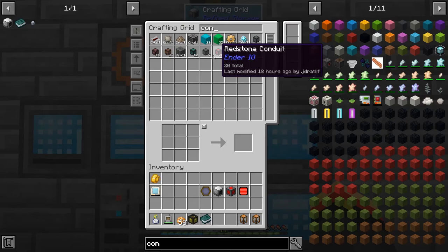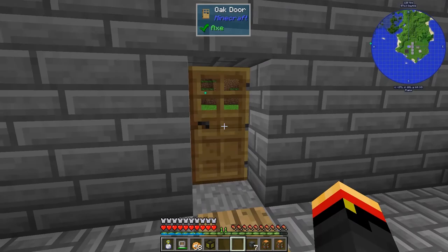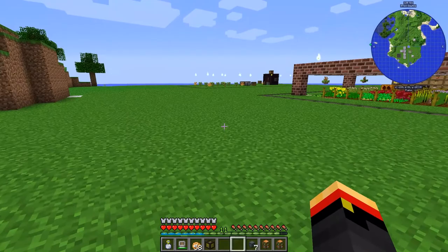I also want to get some conduits to pull the liquid out of this. That looks like the basics of what we need. We might want to get more of this later. I don't know what you use this for, honestly, other than getting that little bit of pink slime you need.